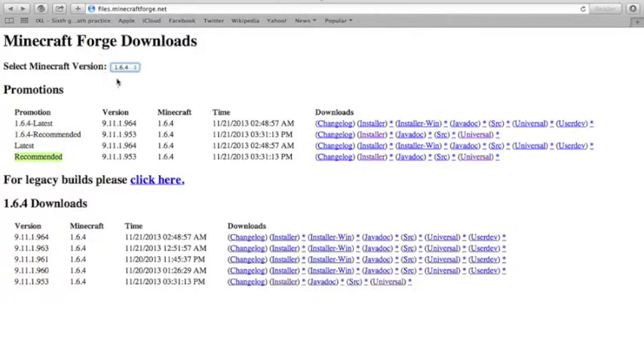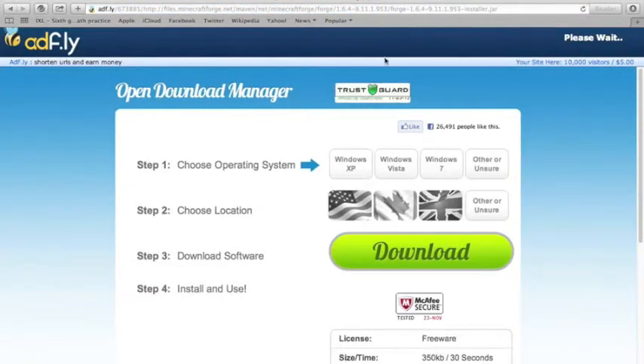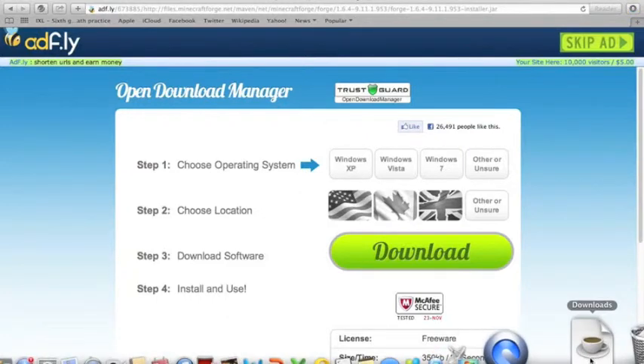You have either two options. After that, what you want to do is download where it says Installer — click on that. It'll redirect you to an Adfly web page. Do not do anything on the bottom part. Wait five seconds, and on the top where it says Skip, click on that.